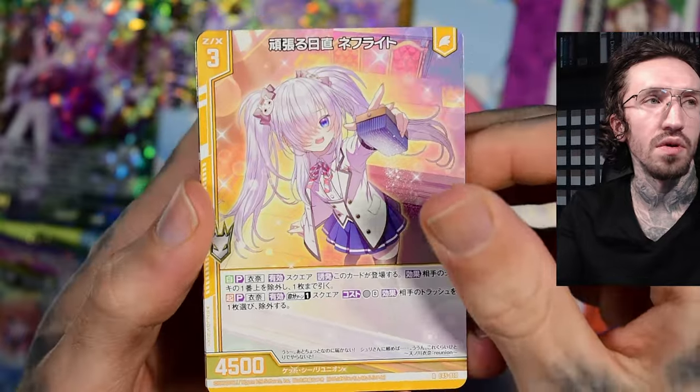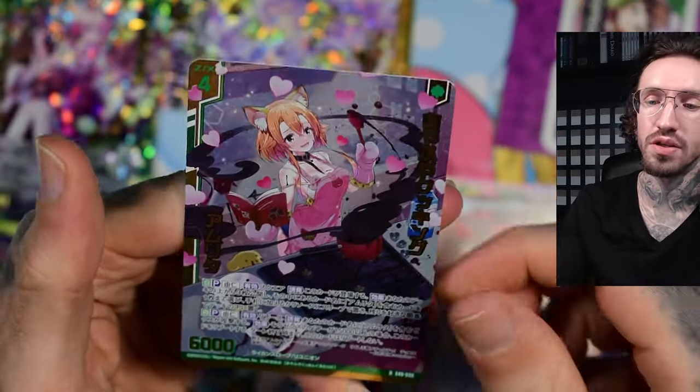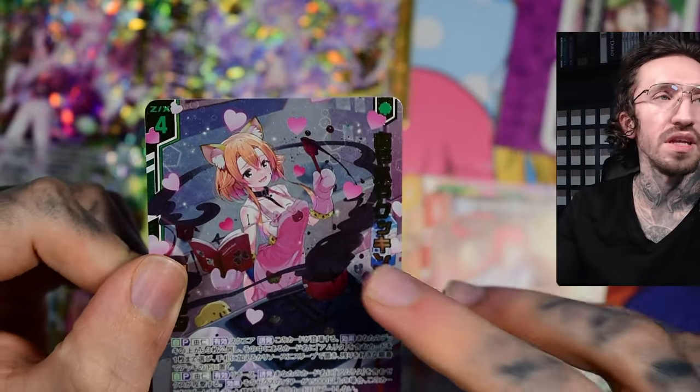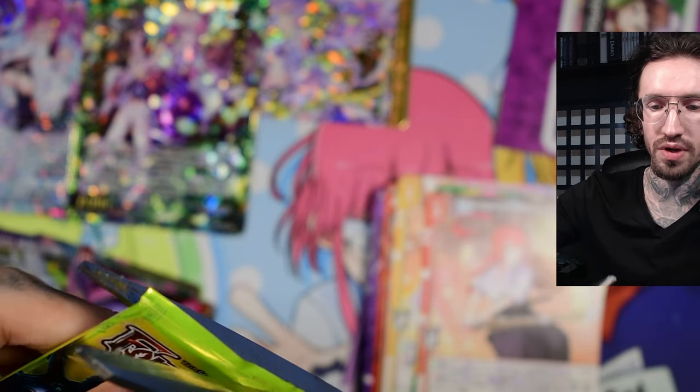So last booster pack for this unboxing. We enter with just a rare card — the rare cards have the same foiling as the SR cards, they just have the gold stamp name. I'm not a fan of these darker SR and rare foils. I should take a look at the card gallery; I think these are not expensive at all.